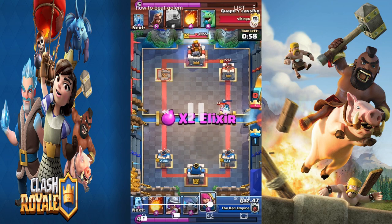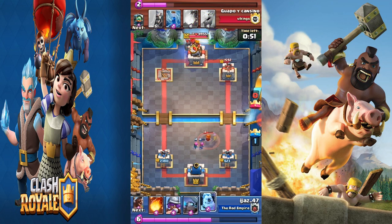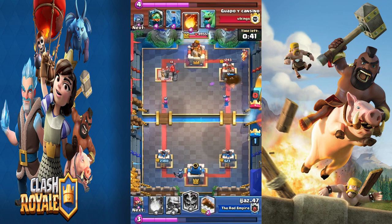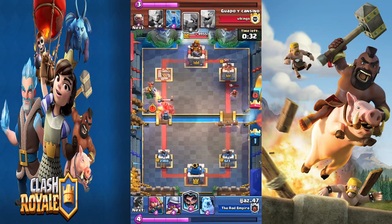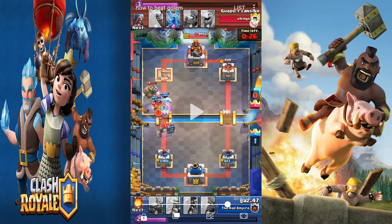I dropped the electro-dragon to defend against the inferno dragon, then used archers to pull. When his golem came I rushed with archers, ice golem, and mini pekka at the end. Fireball was good value again — I got tower damage too. On the next push I dropped the electro-dragon because I didn't want the inferno dragon locking onto the mini pekka. I also dropped ice golem to try and protect the electro-dragon.